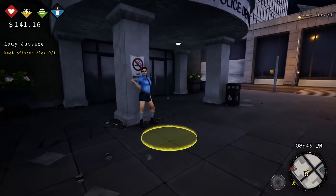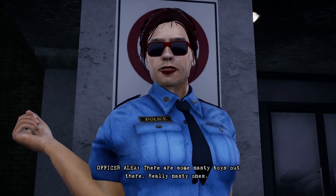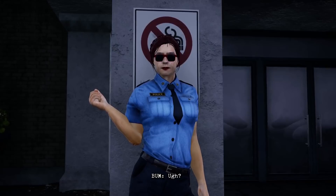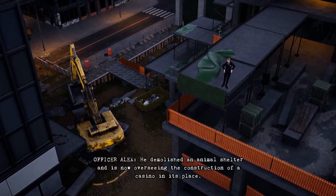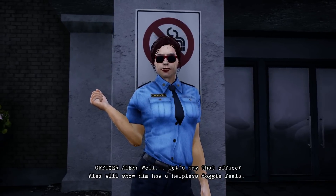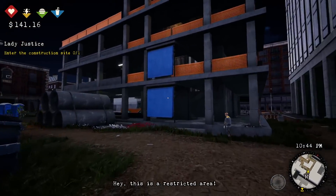Let's finally get on to some questing — it's been a while. I finally get to meet Officer Alex. A little mouse told me you could help me so I can help the little mouse in return. There are boys out there, really nasty ones — they think the police can't touch them, but I can, and I will with your help. One corrupt politician is taking lives in exchange for illegal construction permits. He demolished an animal shelter and is now overseeing the construction of a casino in its place. He has friends in the police department. I'd lose my job if I approached him directly, but if you bring him here, Officer Alex will show him how a helpless doggy feels. I guess we're going to the construction site now.